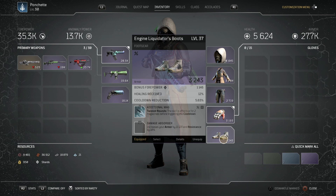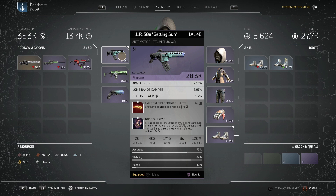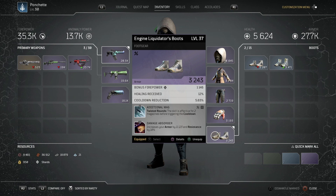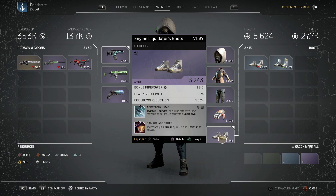Finally on the boots we have Additional Mag and Damage Absorber. Additional Mag is useful because we don't have the ultimate bleed bullets proc yet — that's every one second and basically guarantees magazine refills — so having an extra magazine before triggering the cooldown can save your life, especially in group content where Vampiric Mag sometimes doesn't trigger. Damage Absorber gives extra armor and resistance passively with no activation required.